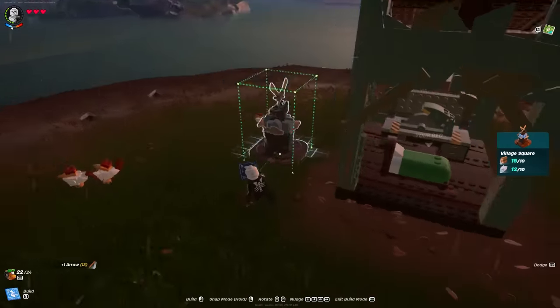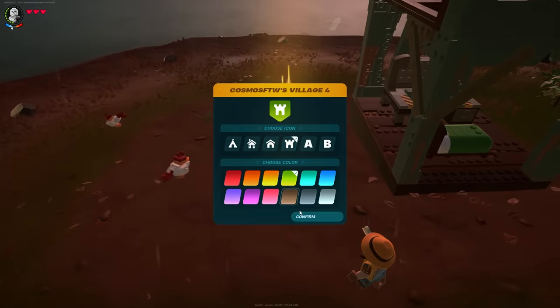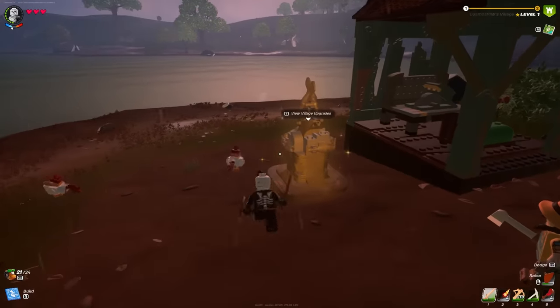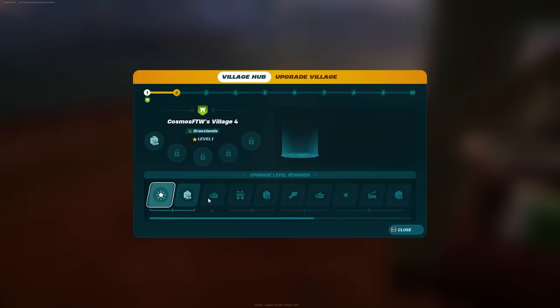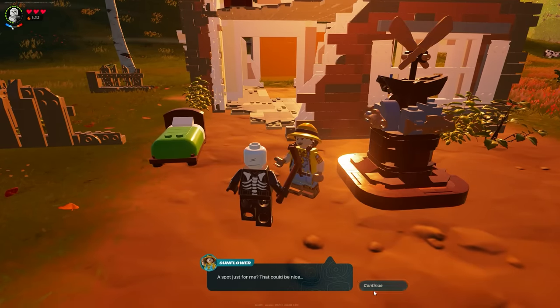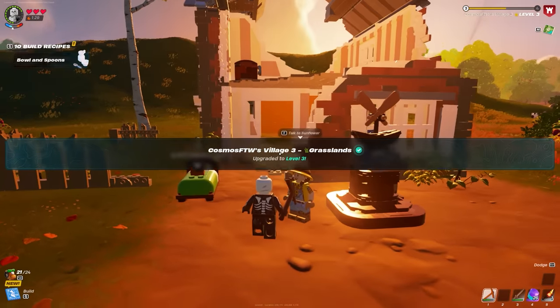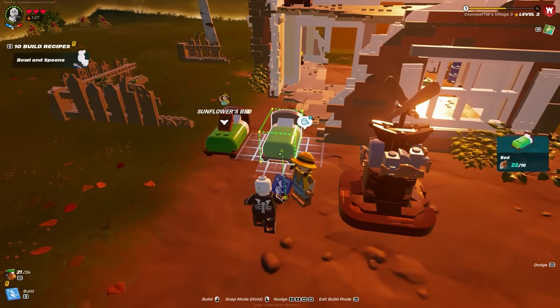Finally, the last thing we wanna add is the village square. This is gonna set up the village and you can put whatever colors you want here, and then you'll be able to recruit people to the village. There are NPCs and villagers that come along that you can recruit — we can recruit one with our level one village. To recruit a villager, just make sure you have a spare bed to assign to them and go up to the villager and ask it to join your village.